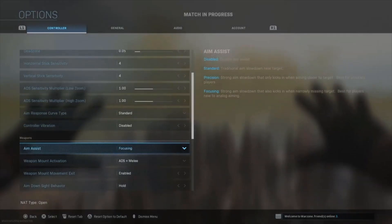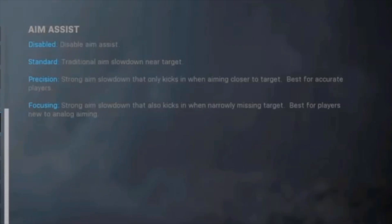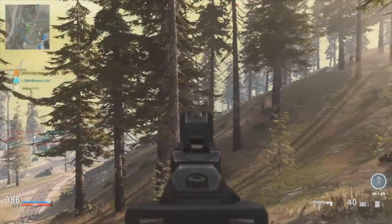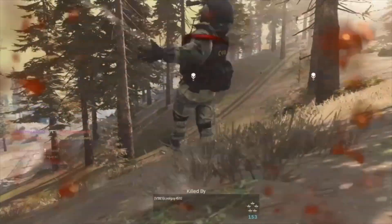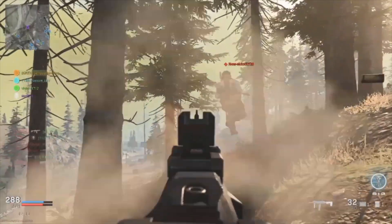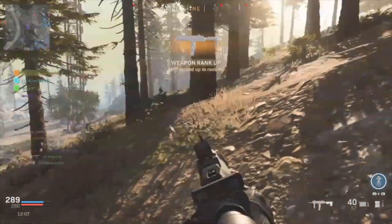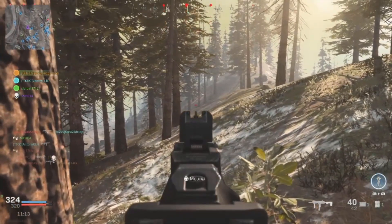The last option is focusing — a strong aim slowdown that also kicks in when narrowly missing a target. It's best for players new to analog aiming. So if you're completely new to Warzone or need help with aiming, focusing is going to help you hone in on those targets. If you've been playing for a long time, we do not recommend focusing because it will hurt you when trying to move from player to player — it's going to stick to that one player. Here you can see it grabs on even when I'm a little bit outside the target.